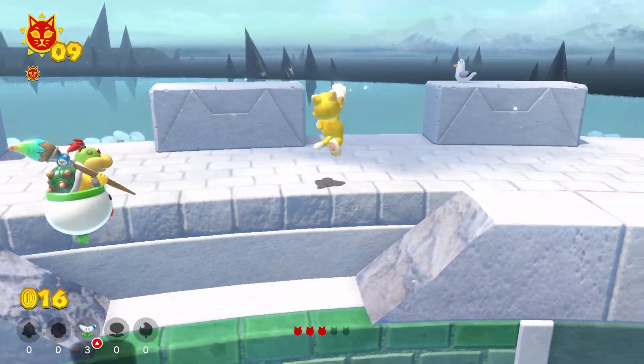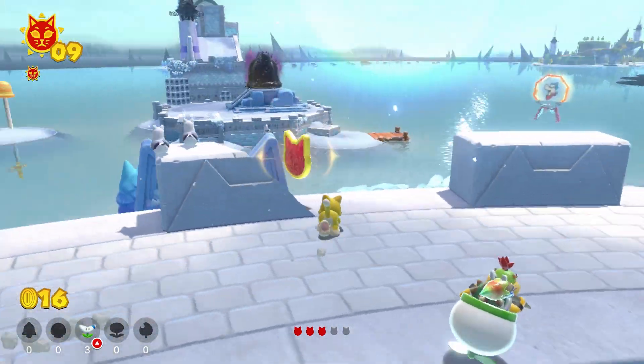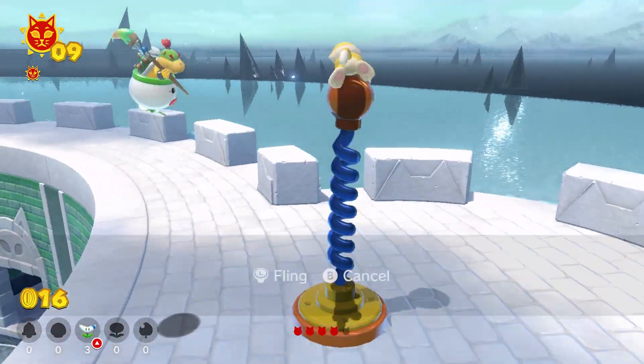For the fourth shard, go over to where the cat platform is and use Cat Mario to scale the side of the building. Then run around to the other side of the roof to find the fourth shard near the broken piece of the building.